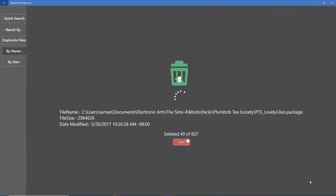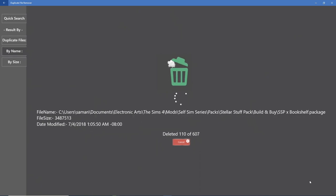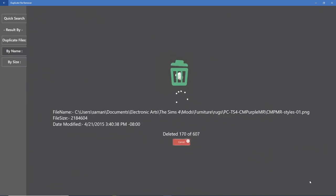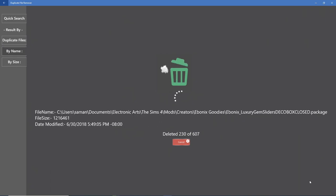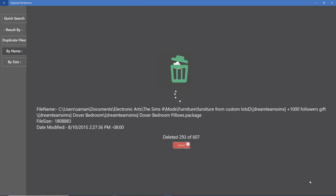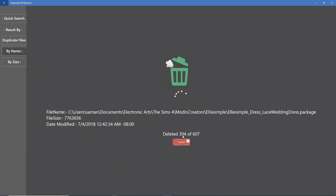I clicked 'Remove Duplicates' and things are being removed. Apparently there were 607 duplicate items — and they legitimately were duplicates. Some of these were just the JPEG or PNG image of the item, but a lot were the actual files. That's crazy. They'll go into the recycle bin, so if you realize you made a mistake you can always go back and get them. What I do is I don't actually fully empty the recycle bin until I go into the game and make sure my thumbnails and everything are still working properly.